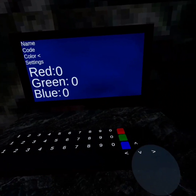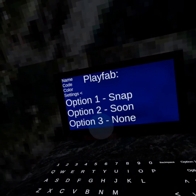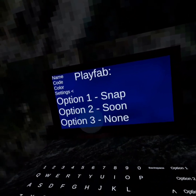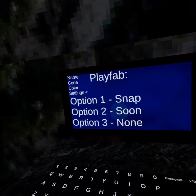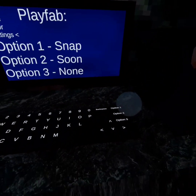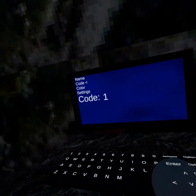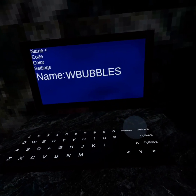We've got this thing which I have no idea what it is, and we've got colors — you can change your color, I guess fur color. You've got options, settings, your PlayFab ID, a snap — these don't work right now but they will — and codes, you can enter a code.